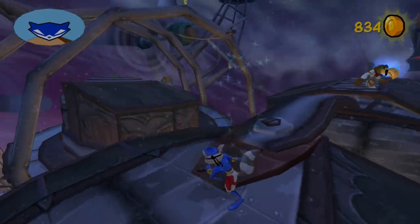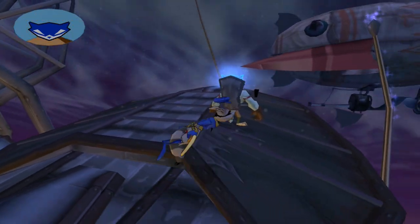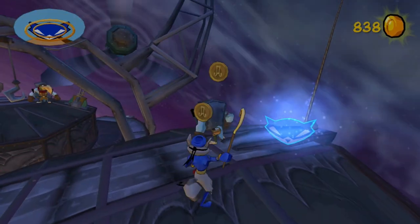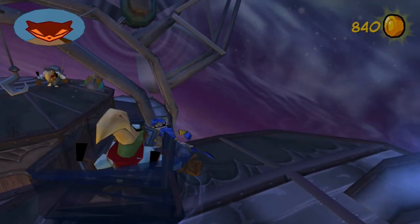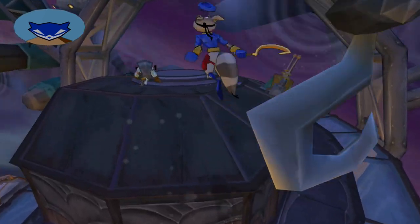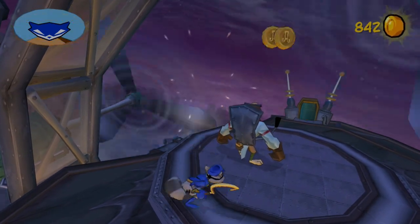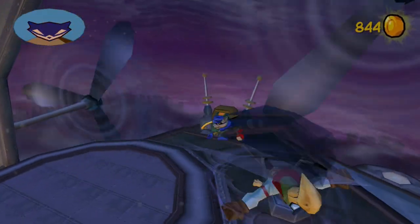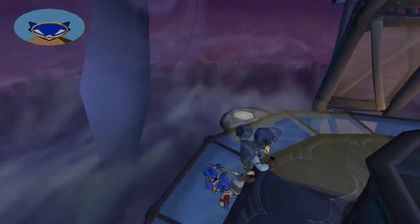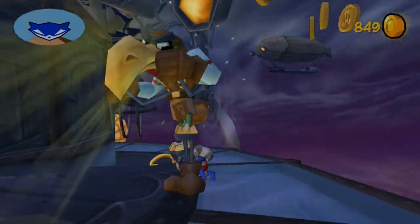I wanna make a note of something with this level — that's the fact that this level only has two guard types in it. And aside from the prologue, it's the only other level that does this. Even though the prologue only had the flashlight guards in it, this one is also weird in that it's only one guard species — like how the enforcer, reinforcer, and flashlight guards were all different species for the past level — and this one is just these little toucan guys.